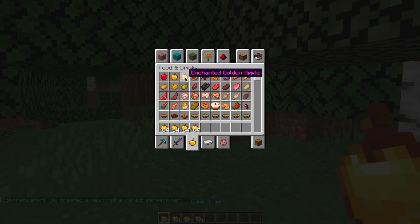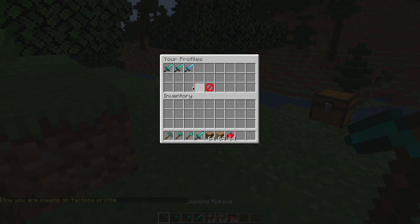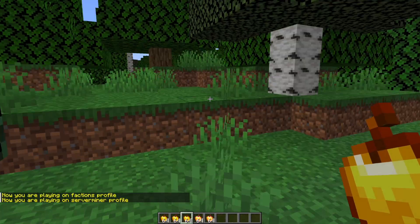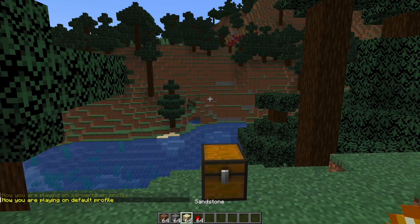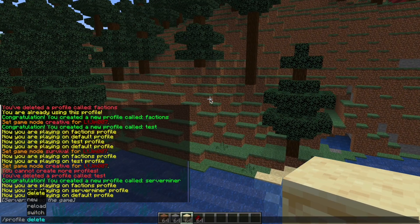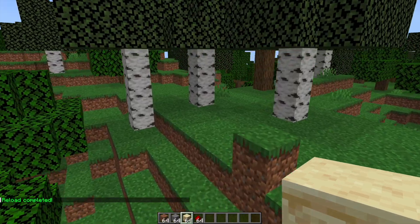So I could give myself a load of golden apples for example, and then if I were to go back to another profile such as Factions and then switch back to serverminer, here are all my golden apples in the location I was standing when I created that. You can also do the /profile switch command and that is an alternative way to switch if you only use the GUI. And then finally there is the reload command — so if you've made any changes in the config file such as increasing the amount of profiles you can have, that is what that would do.